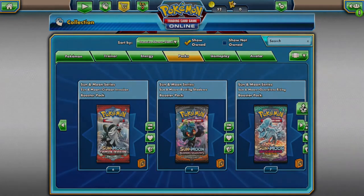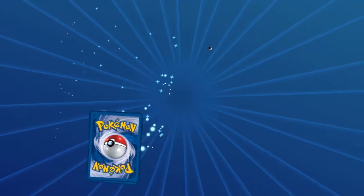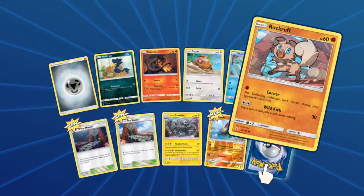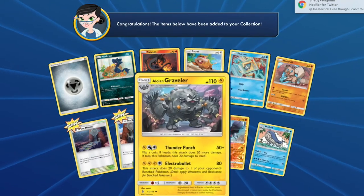From Guardians Rising you will have access to: Murkrow, Salandit, Patrat, Snorunt, Rockruff, Alolan Graveler, Gliscor, and a Wailord. Do it for the memes.